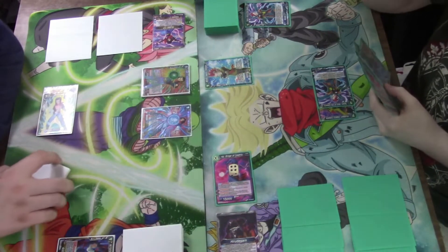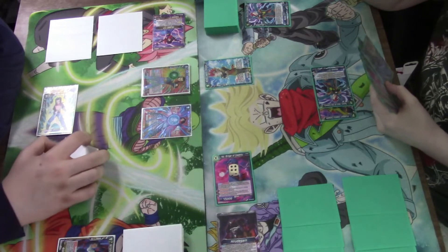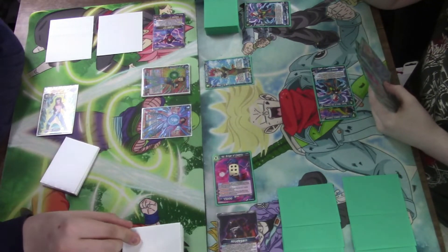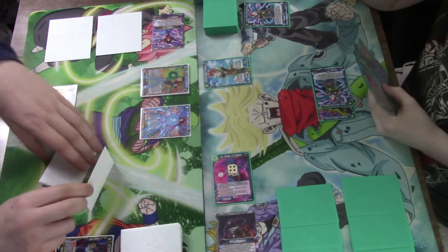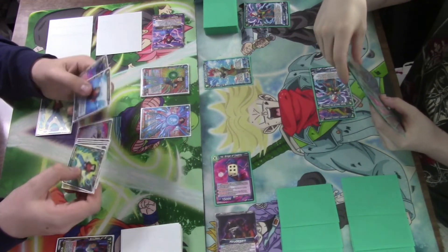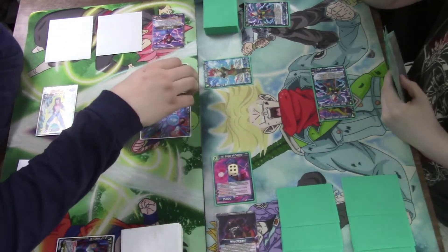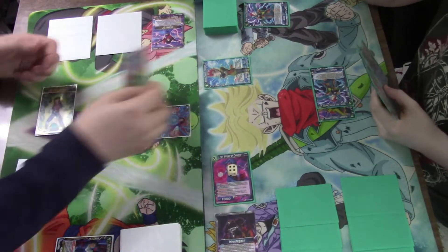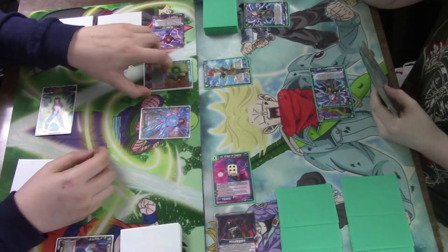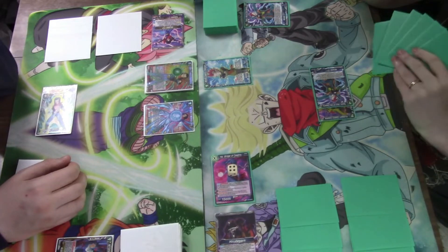When it's played, I choose one played battle card — as long as it costs four or less — in rest mode, and place it under this, then draw one card. So I just draw a card because I've got a battle card in rest mode. And then we go — 19, leader, dual type. No negates and no block, no combo.